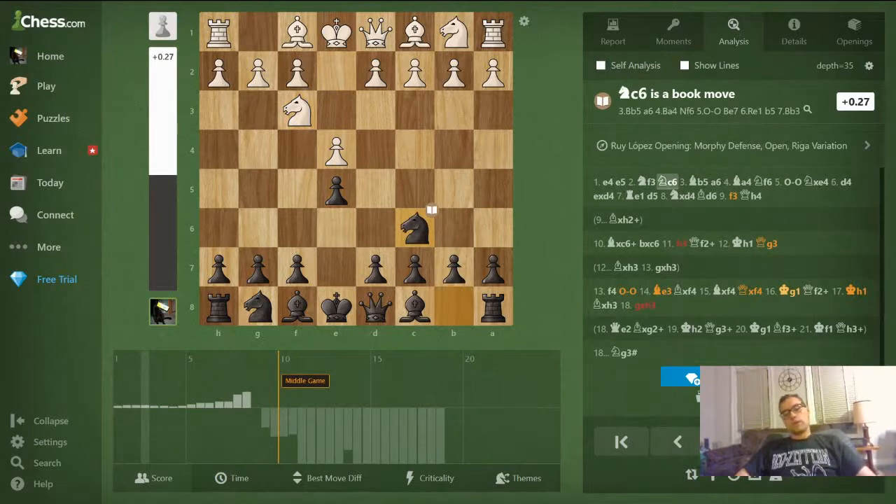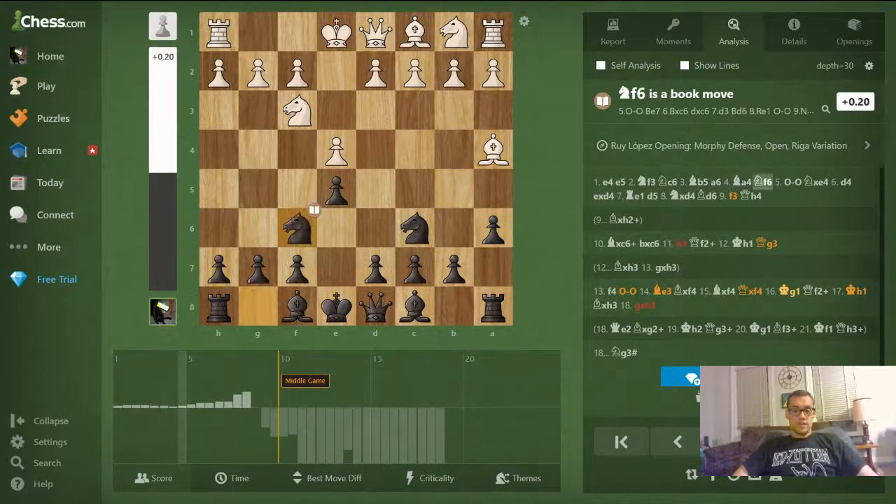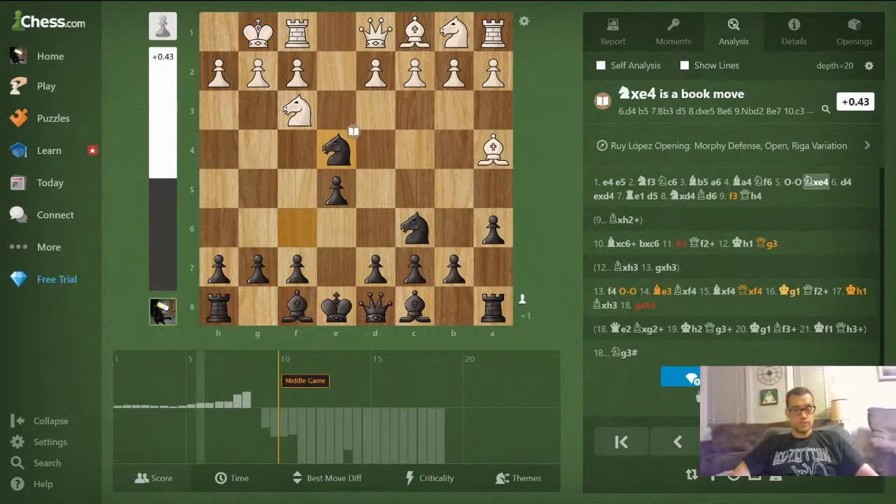At this point white has a choice between a wide variety of moves. Bishop b5 — the Ruy Lopez — being the most popular, especially the higher up you get. I play a6 and knight f6, which are the main line moves in the Ruy Lopez. White castles, leaving that e-pawn open to capture, but if white knows what he's doing it's not a problem. This is a book move: knight takes e4. I like to play it — it's called the open variation.